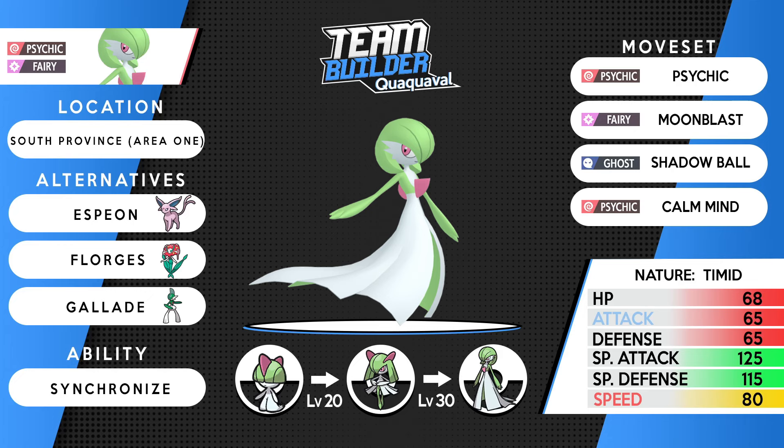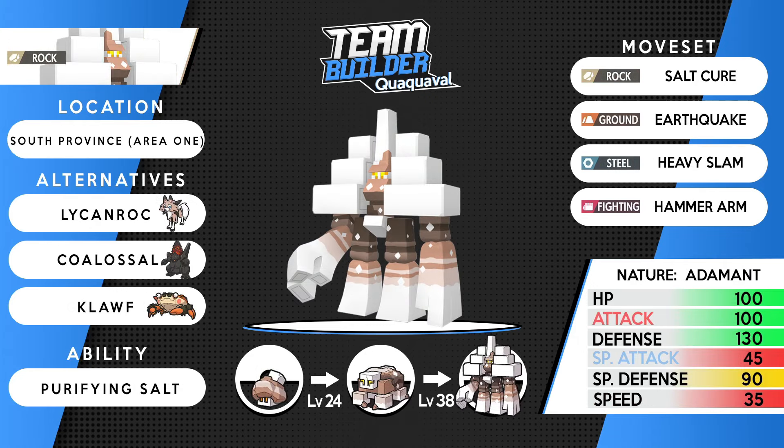Synchronize is the preferred ability over Trace — Trace is very niche, whereas Synchronize stops opponents from trying to paralyze or poison you by inflicting the same status back on them. Gardevoir has three red stats but they're not ones you overly worry about — just avoid physical hits. Specially defensively this thing does an amazing job, and after a Calm Mind you're unlikely to be KO'd on the special side. Ralts evolves into Kirlia at level 20, then Gardevoir at 30. Brilliant Pokemon — our second team member.